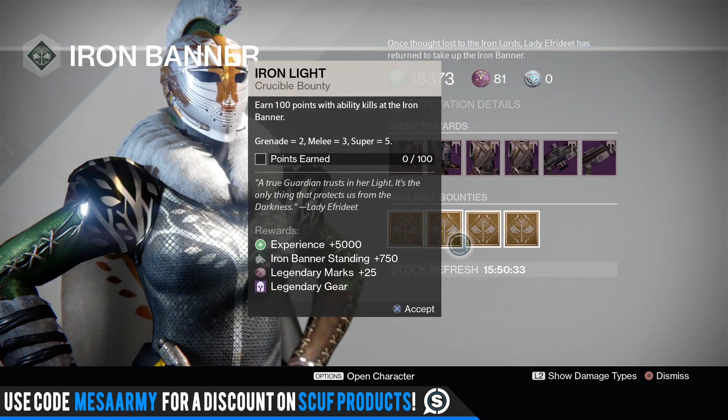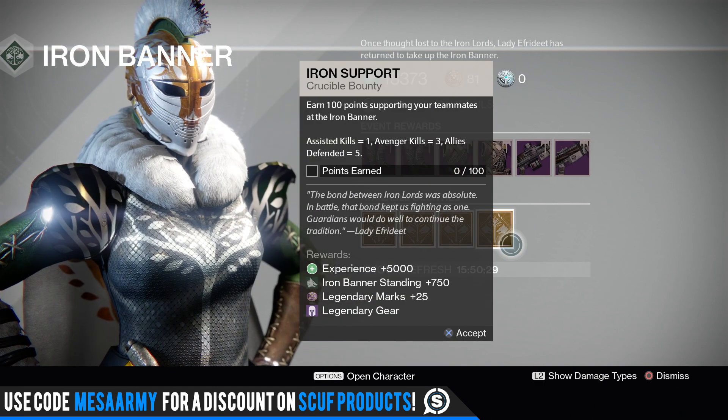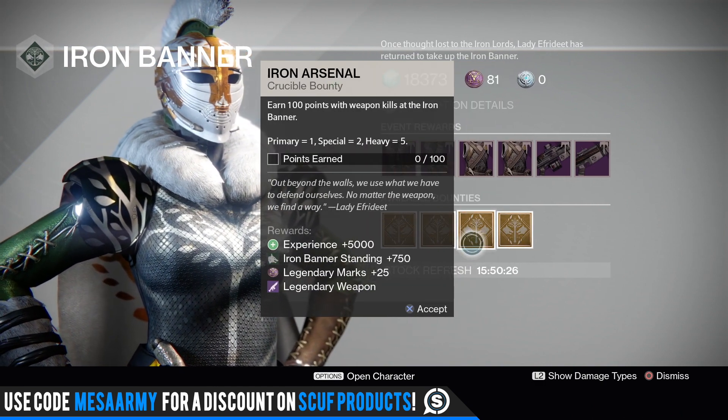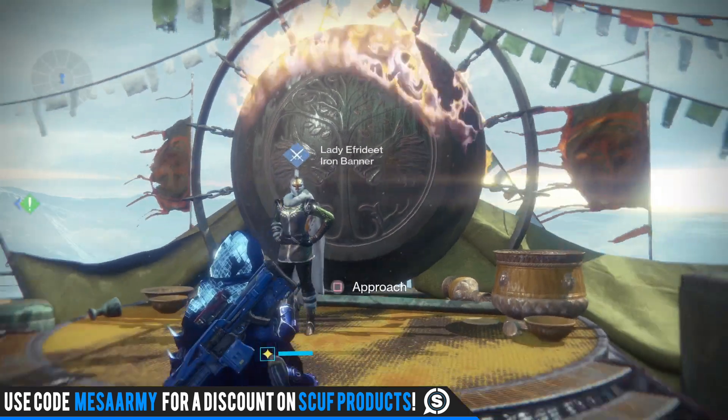For the usual bounties, these can give you anything — meaning any type of gear or weapon when you complete them. It does not have to be one of the featured items; it could be a helmet, or it could be the Lingering Song hand cannon, a sidearm like the Binding Blaze, and so on.